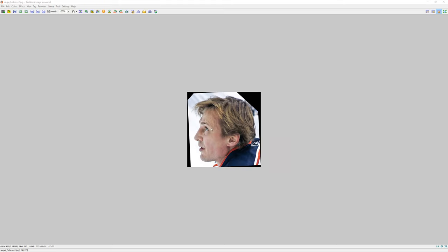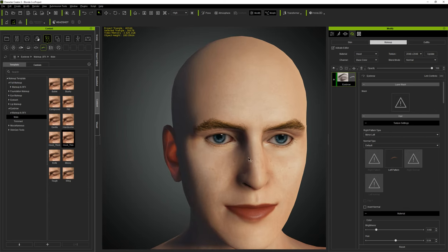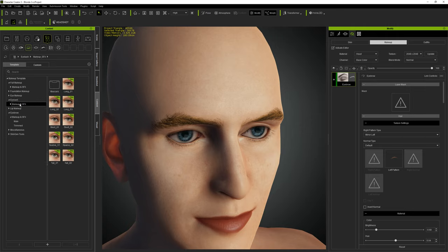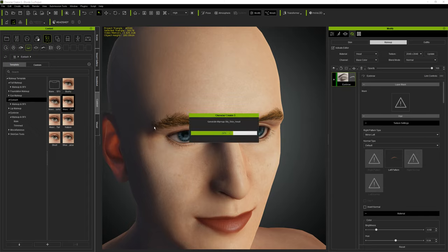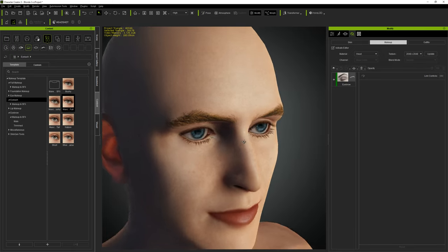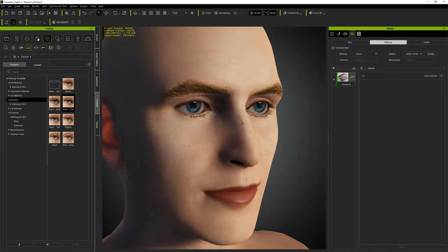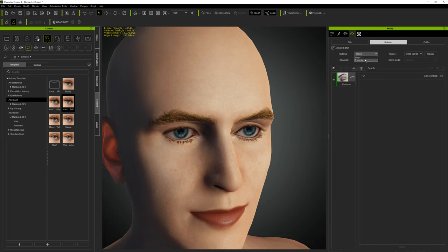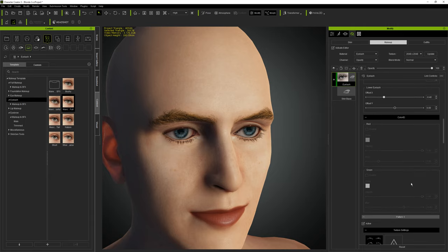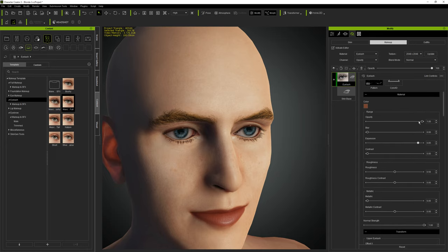His eyelashes are quite thick in real life but the current character's are too thin. Go to Eyelashes and pick a thicker option. Double-click to bring it in. It looks a little feminine but the top ones look pretty close. You can adjust the lashes further by clicking on them and adjusting the opacity in the Modify panel.